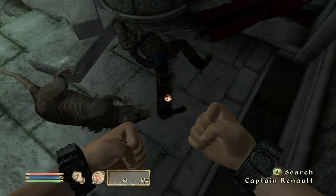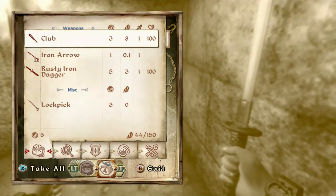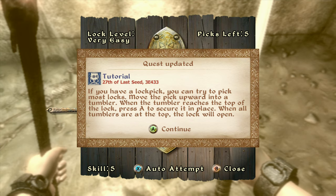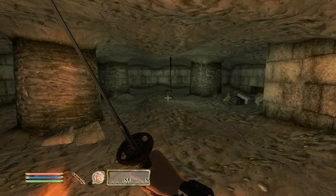Before you leave this guy's body make sure you grab this sword, and then make sure you get every single lockpick, arrow, potion, and scroll from this whole first part. You can leave all the rusty stuff, but all that other stuff you want to make sure you get. Pick every single chest that you can.